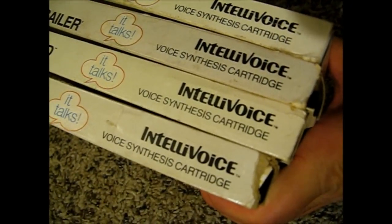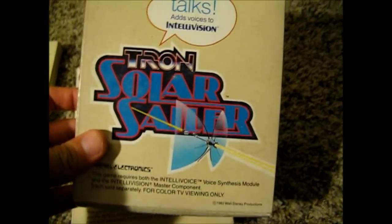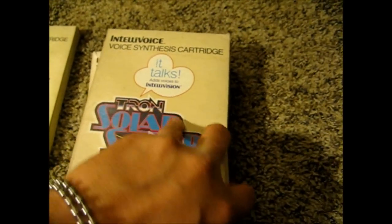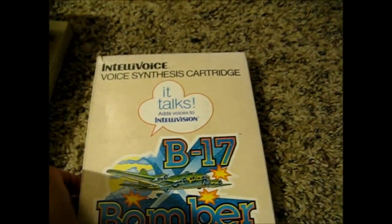All the games are complete — they all have the instruction manuals inside along with the overlays. There were four Intellivoice games. The first one is Space Spartans, complete with the little cards and manuals inside. The next one was Tron Solar Sailor, also complete with the manual inside. Then Bomb Squad, with overlay and manual — it talks. And B-17 Bomber, also complete.